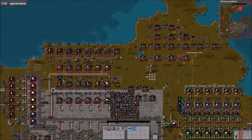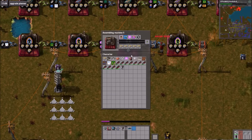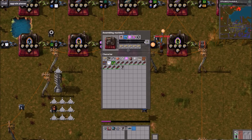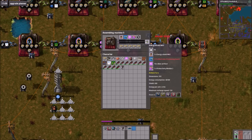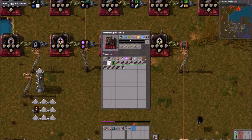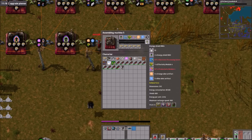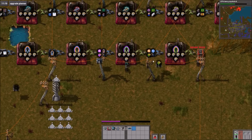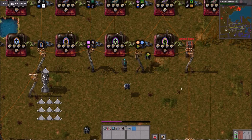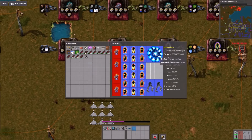Did you say portable fusion reactor Mark IIs are being made? Not unless someone else has already made the setup for that. Now we can get 18 Mark III energy shields. Yeah, you can go all the way to Mark IVs, I believe. Just as soon as the productivity modules get here, if they're being made, then we'll have them.